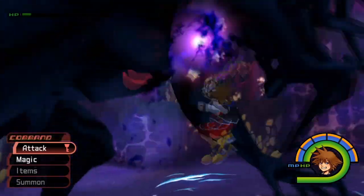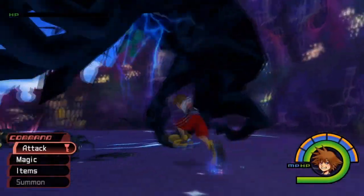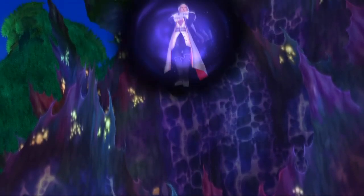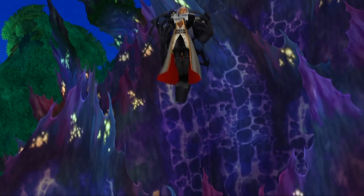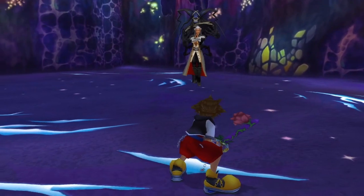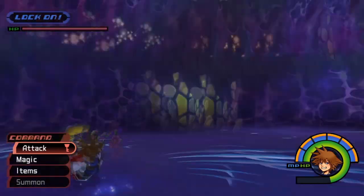Finish him off with the hands — lovely stuff, 8000 points. Then you fight Ansem again with his Dark Passenger, but on your own this time, so it's slightly more difficult and he's got more moves.